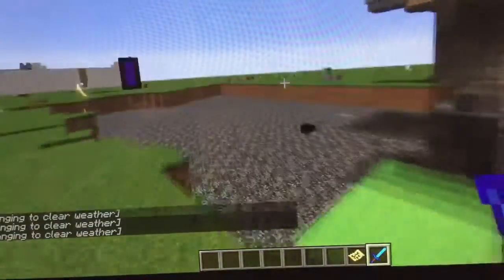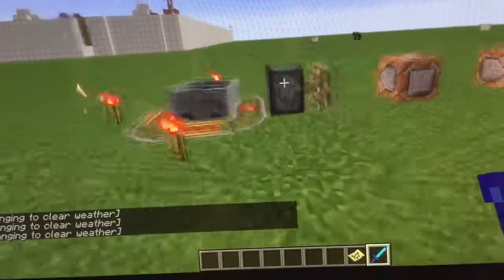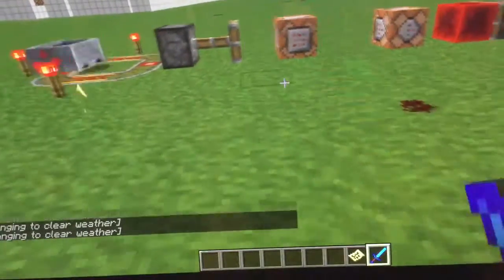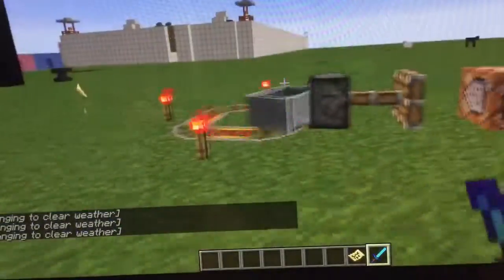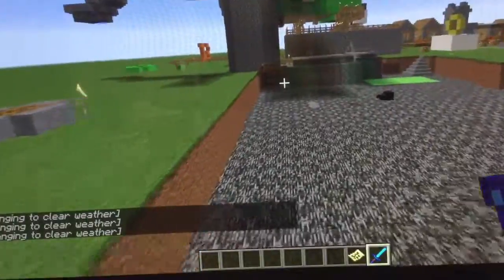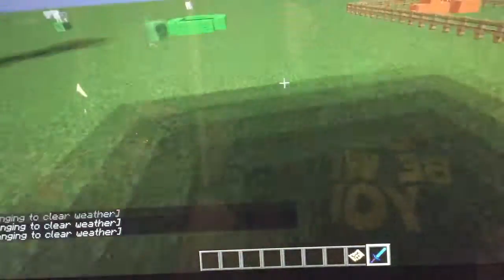Over here we have our portal to the nether, which really doesn't bring me to a nice place, so I'm just not going to go in. The sun's going down - this would push a redstone block onto it, but this clears the weather, so it wouldn't be bad. Here's the arena. Maybe you remember in the last video, the arena was super, super bigger than this. I'm going to explain to you why it got smaller.